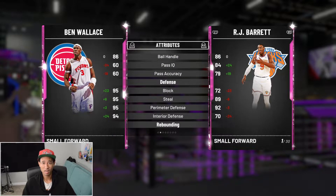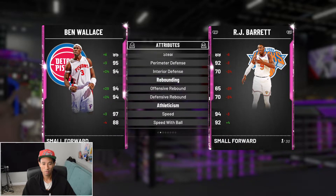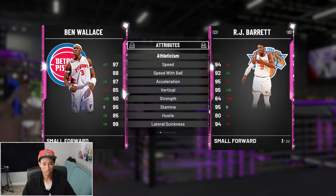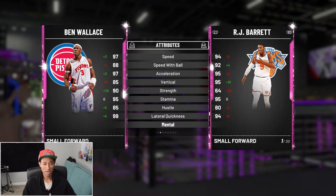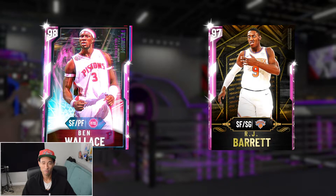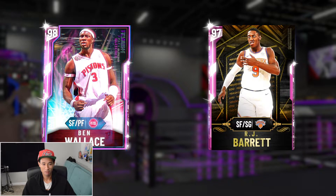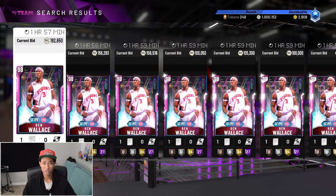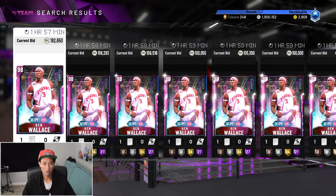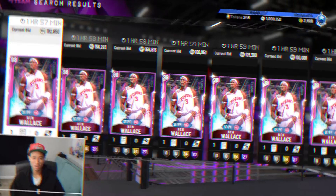He's going to be a lockdown defender with a 95 block, 95 steal, 95 perimeter defense, and a 94 interior defense. 94 across the rebounding stats. He's really athletic as well with a 97 speed, 88 speed with ball, and a 97 acceleration. He has an 85 vertical, 90 strength, and a 99 lateral quickness. Not sure I'm a fan of these glitched cards — I feel like they throw off the balance of the game and just give 2K a way to profit. He's sitting at around 200,000 MT, but I feel like this card's price is going to drop. He is an interesting card, but I don't think he's that great, to be honest.